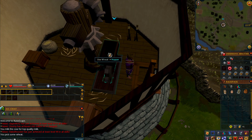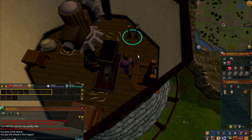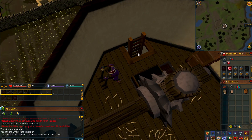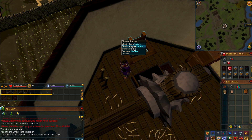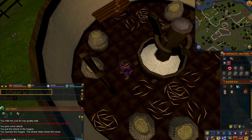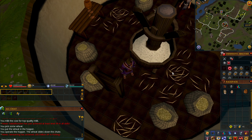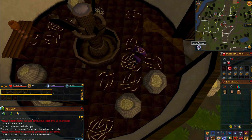Use the wheat on the hopper, then click the hopper controls. Right click and climb all the way to the bottom, then click on the flour. You can use the Lumbridge lodestone to get back, otherwise just run back.